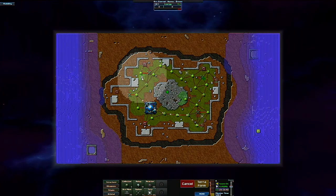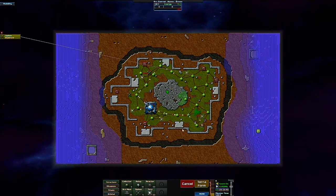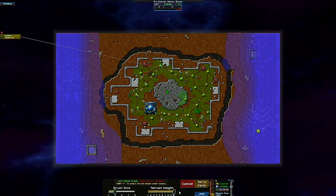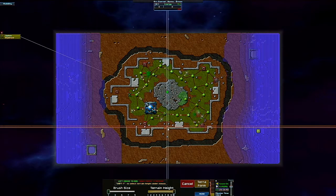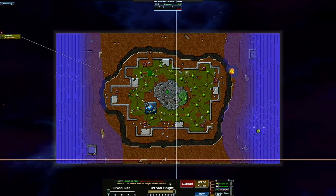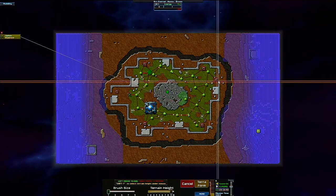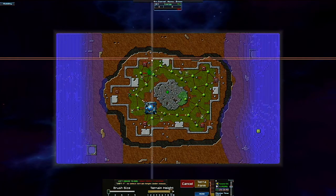Now that I've got siphons going, the terps should be able to build without a problem. Of course, now my siphons are depleted. So now I have the terraform menu. We'll just go height nine and make sure that the walls are secured, hopefully.